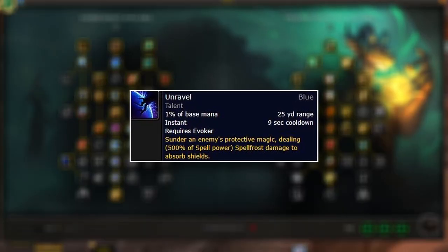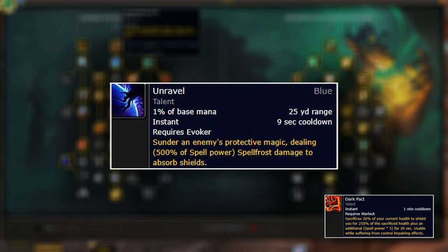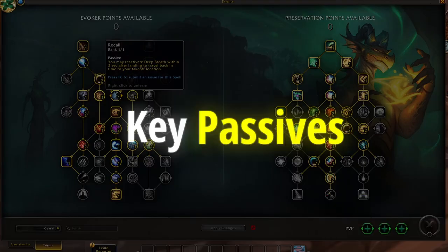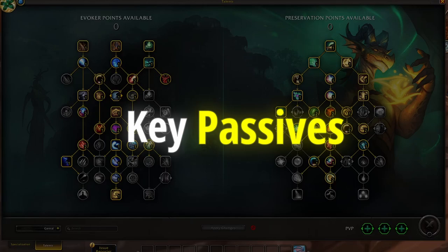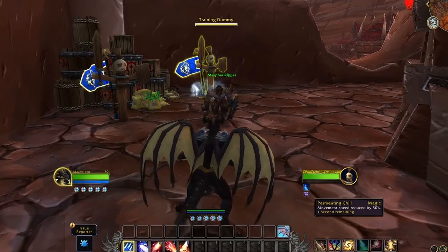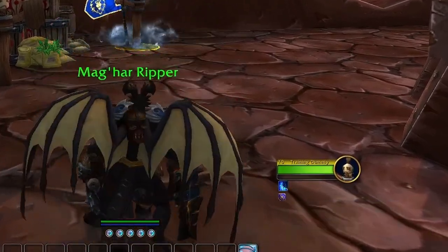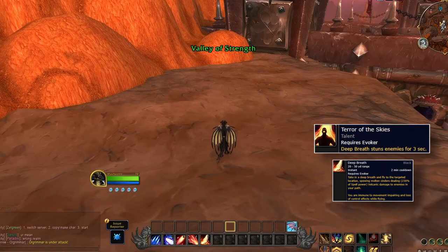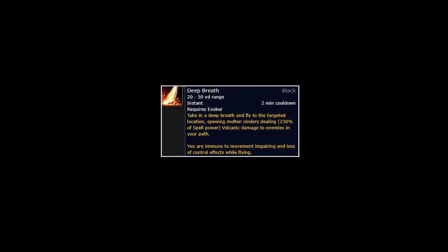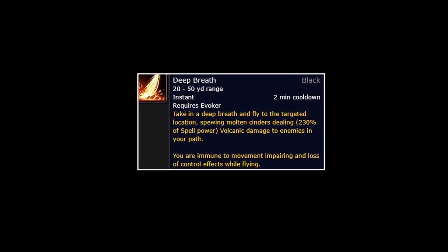For talents, you have Unravel, which allows you to do very high damage to enemy absorbed shields like the Priest Power Shield or the Warlock Dark Pact — very useful in PvP situations. Key passive talents to empower your Evoker damage would be Permeating Chill, which makes all your blue spells slow enemies by 15%. This is super powerful, especially being a ranged class with a spammable slow, especially when you combo with Azure Strike. Terror of the Skies will make your Deep Breath stun for three seconds, so you can make your Deep Breath a stupidly powerful ability as a healer.